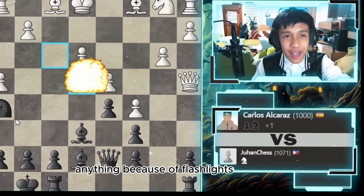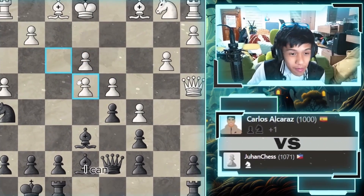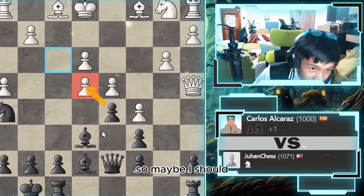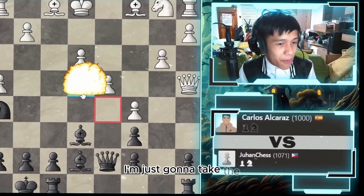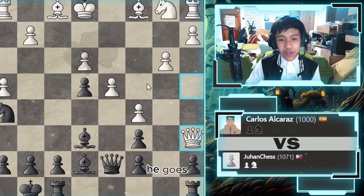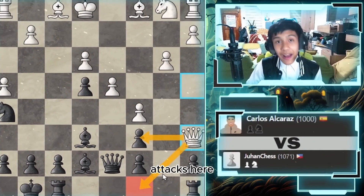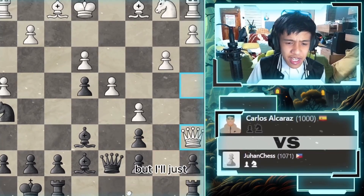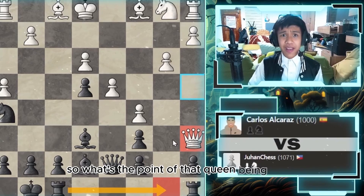He takes my pawn. I can maybe take back with this pawn, but he could also take if I don't. I'll just take the pawn. He attacks my pawn and tries to breach in with the queen over here on queen to b7, but I'll just go here. What's the point of that queen being there?